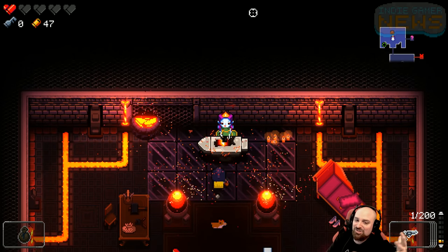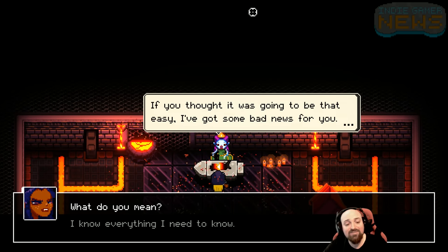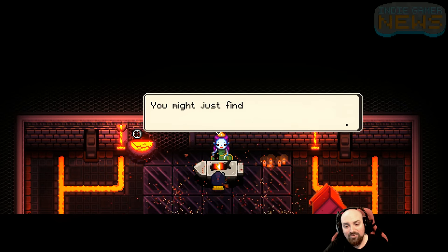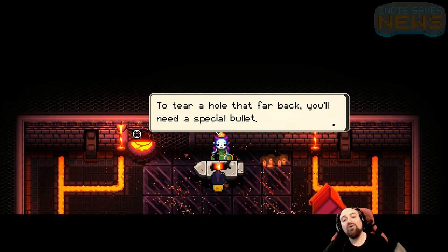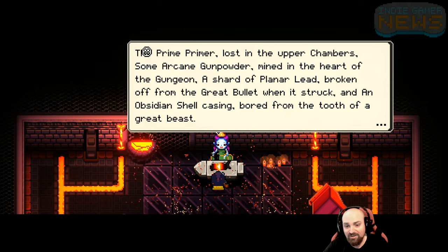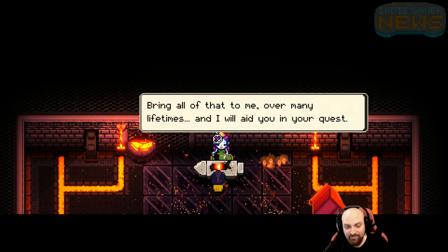I've lost a lot of health, but I've made it to her. Here she is. The blacksmith says: 'It's been a very long time since anyone has come down here. Come to kill your past. The gun that kills the past, like everything else, it needs ammunition. To tear a hole that far back, you'll need a special bullet. I can make it for you, but the materials might prove hard to find.' She needs the prime primer, some arcane gunpowder mined in the heart of the gungeon, a shard of planar lead, and an obsidian shell casing bored from the tooth of a great beast. Bring all of that to me over many lifetimes, and I will aid in your quest.